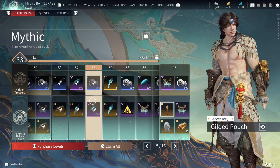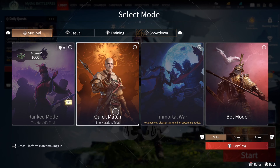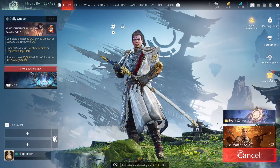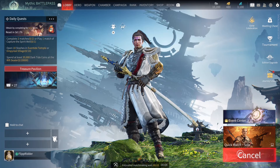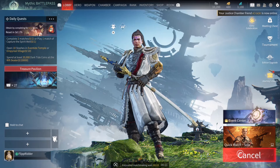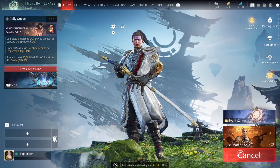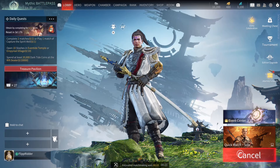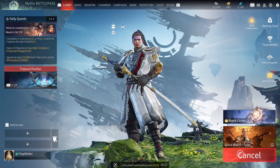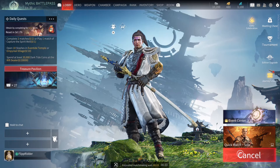How to use the mythic coin — you just go into any match, like quick match or solo. Once you start, it will give you two challenges that you can accept using mythic coins. You cannot accept them without mythic coins. If you don't have any, the challenges will be there but you won't be able to accept them, and even if you do the challenges you will not get the reward.